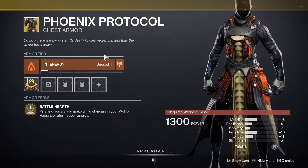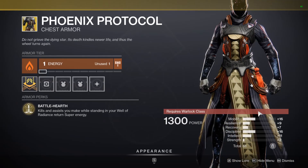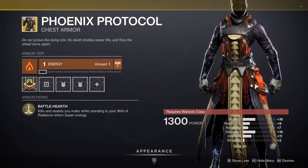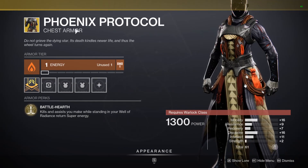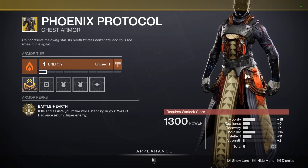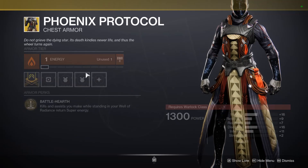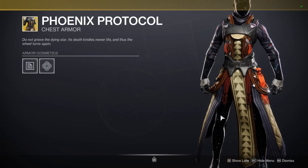And lastly, Phoenix Protocol — solar affinity, 61 stats, the lowest of the week, but it is heavily weighted towards mobility and discipline. Battle Hearth is the armor's perk — kills and assists you make while standing in your Well of Radiance return super energy. Super powerful, used to be the go-to back in the Reckoning days, and a team of Phoenix Protocol Warlocks can make raid activities and end game content very easy indeed. Worth picking up — this isn't a terrible roll, it might not be the highest stat but it is quite well distributed. There are ornaments which I sadly don't have, but it's worth adding to your collection anyway.